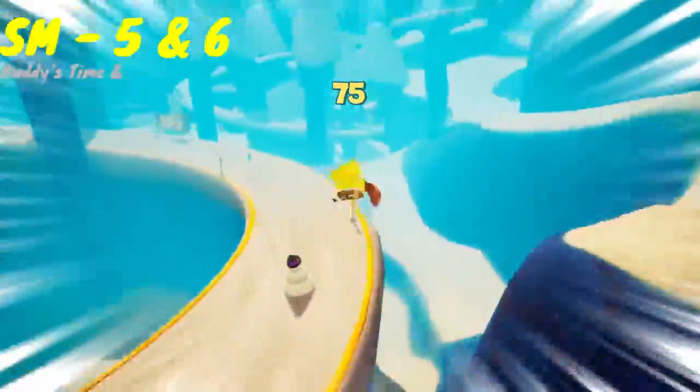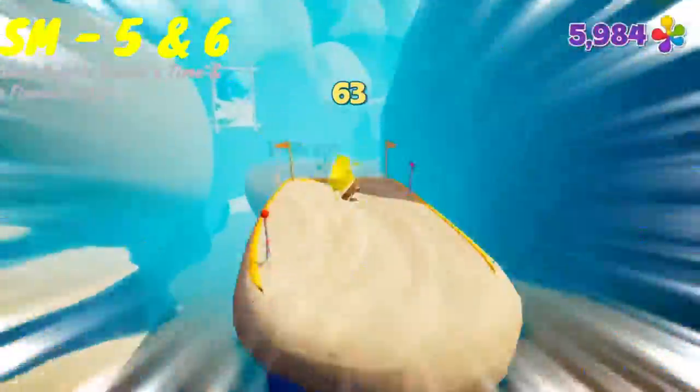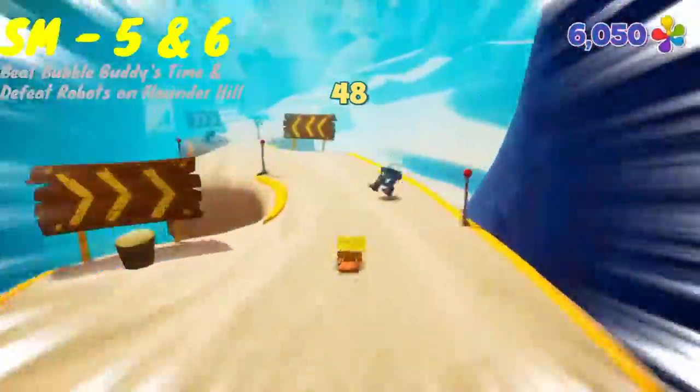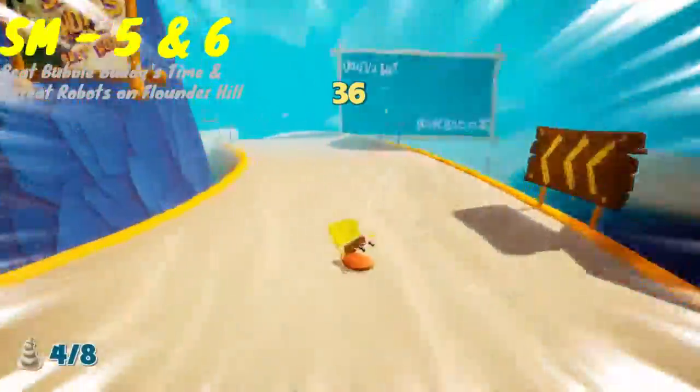Once you get all the way down to the bottom, make sure you grab the spatula after hitting the two buttons behind the Duplicatatrons in each area. Then warp back up using the teleport boxes. Each character there — whether it be Mrs. Puff, Bubble Buddy, or Larry the Lobster — will give you your golden spatula if you beat their time.